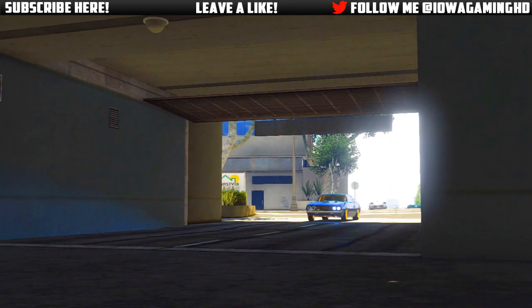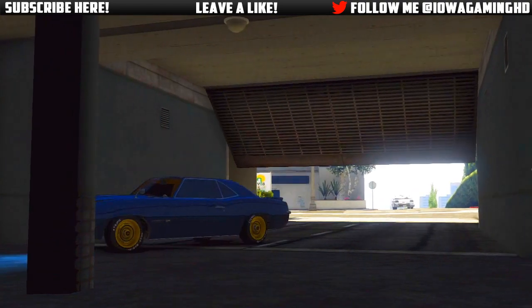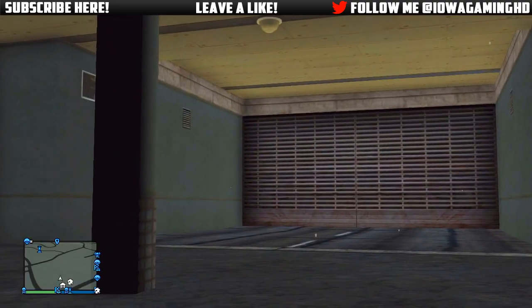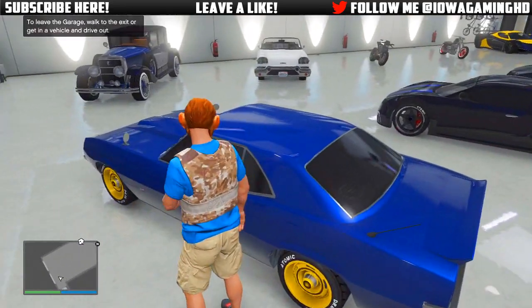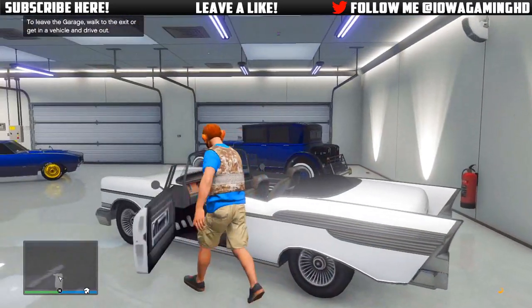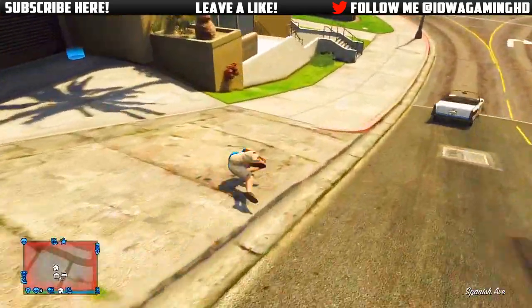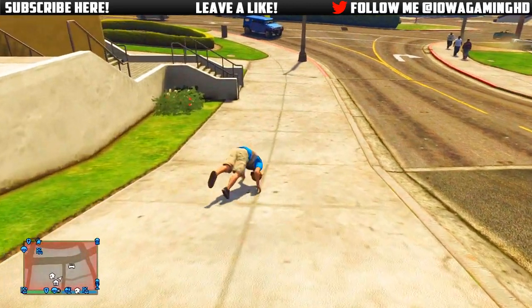Basically you're swapping out the cars — putting one car in one garage and then putting the other car where that car should be. Right now I'm putting my Vigero in spot 10 where my Zentorno was originally. Now I'm going to take this other car — in this case just a white car I pulled off the road — to my other garage so that space is the only one open.